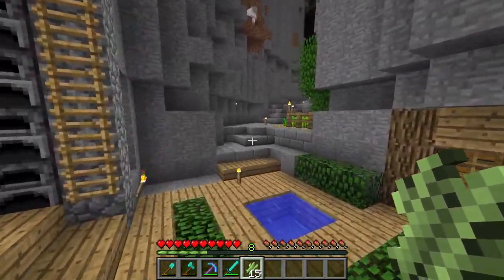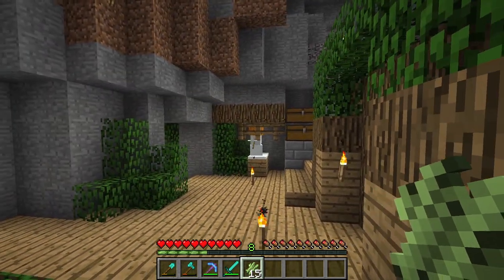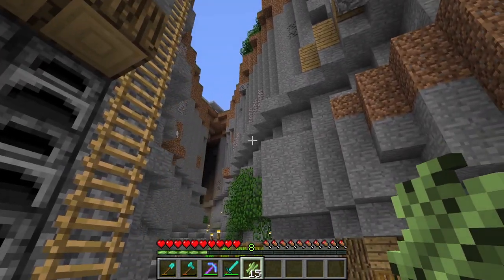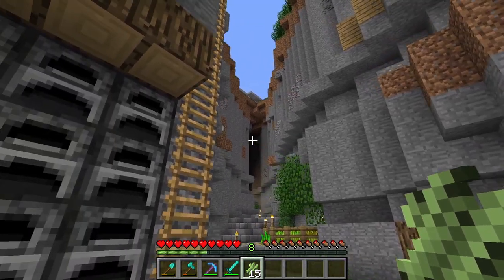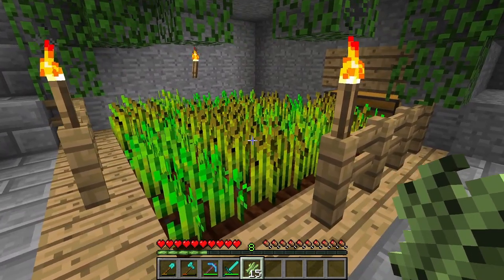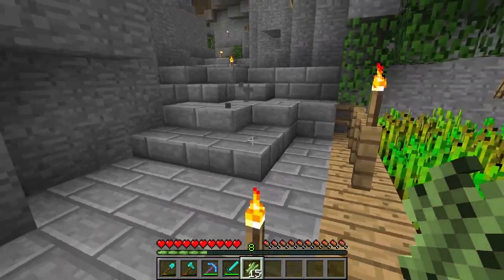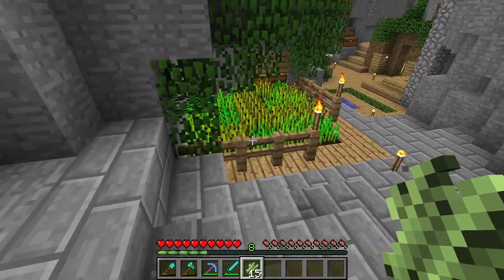I started to decorate this area here, which is kind of the main hub of our base right now. It looks pretty bad still, so that's something I'd like to improve soon. We have a little wheat field here, which I've been using to get wheat to feed the cows up there and to make ourselves some food — a.k.a. bread.